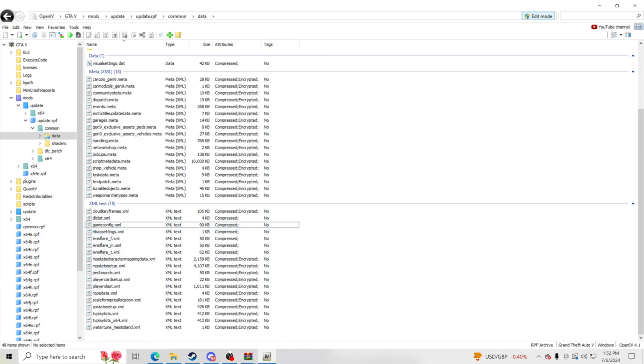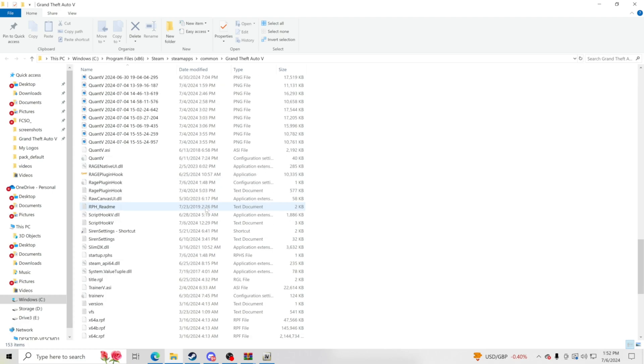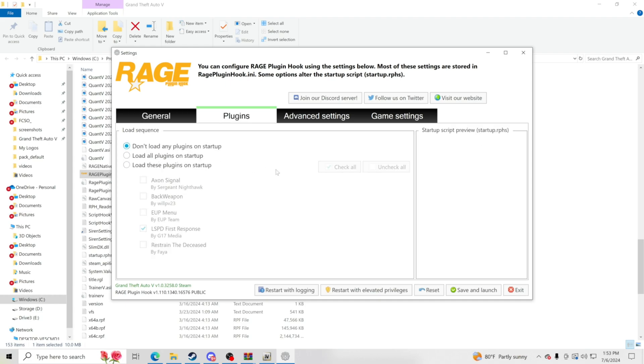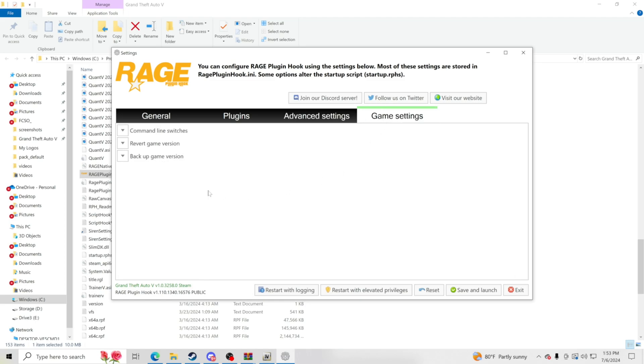Now go to your GTA 5 main directory, scroll down, click Rage Plugin Hook, and double click it. Once it opens up, go to plugins and set it to don't load any plugins on startup. I never liked loading plugins on startup — any plugin with a minor glitch could crash your game and prevent you from getting in. So set it to don't load any plugins on startup, and then go to game settings.